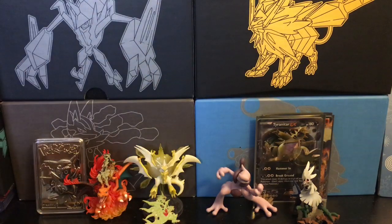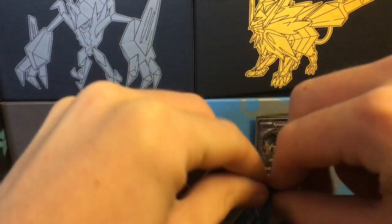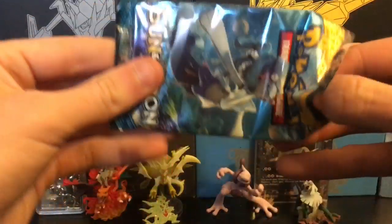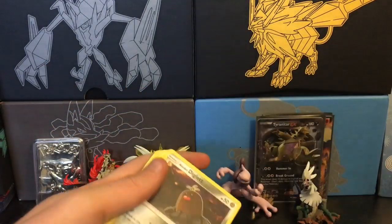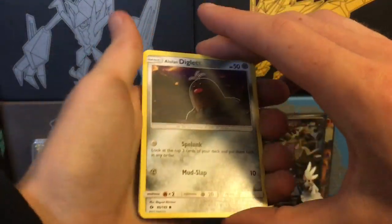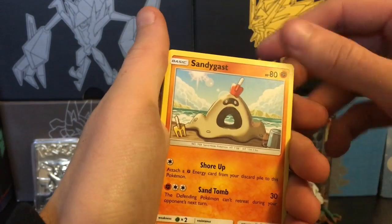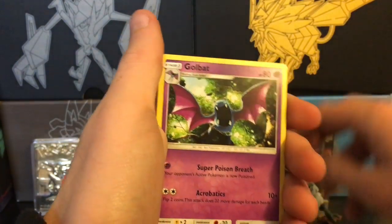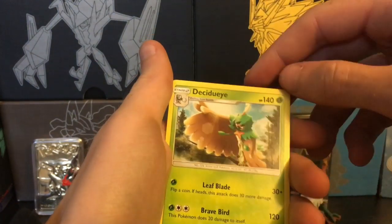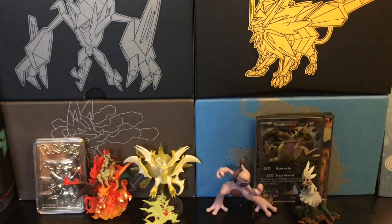Three more packs left. Sun and Moon base set — hey, I believe this was the pack art we got our rainbow rare Lunala out of, so you never know. Got an Alolan Diglett, maybe a Meowth, Crabrawler, Eevee — love that card — Sandygast, Lightning Energy, then an Energy Switch, Golbat, Trumbeak, a reverse holo Steenee, and a Decidueye regular rare.